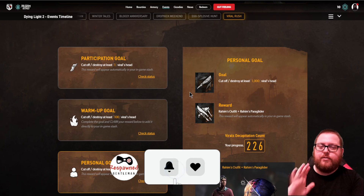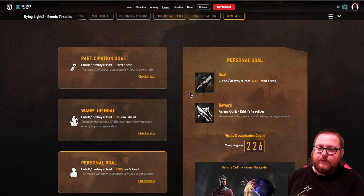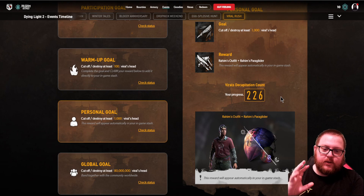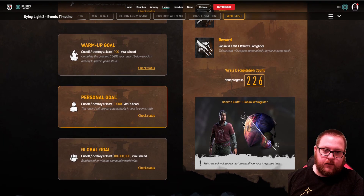For the personal goal, you need to reach 1000 viral heads, which is kind of difficult, but at the end of the video I'm going to show a really good location to help you get there a lot faster. When you reach the personal goal you get Raheem's outfit and Raheem's paraglider. It looks like there's a day side and a night side, so it looks different depending on what time of day it is.